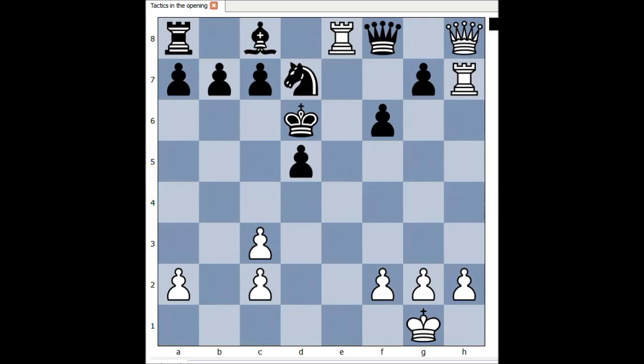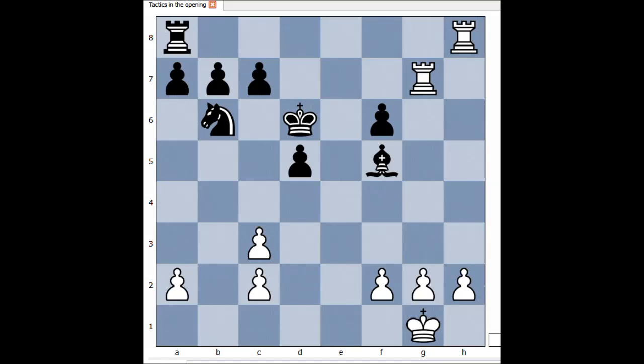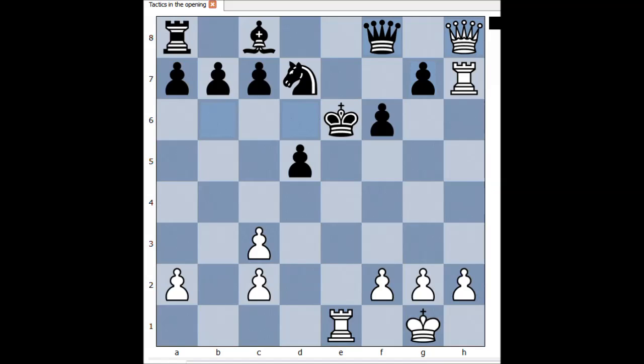One line goes like this: rook to e8, queen takes queen, rook from e takes on h8, knight to b6, rook takes pawn, bishop to f5, and black would continue to fight. However, in this position black resigned. Viewers sometimes complain that some chess players resign too early — this is certainly the case. But we can't really blame the player with black pieces, because he thought that he lost and didn't even see the saving move, which is king to d6. And that is all. I hope that you enjoyed watching this video. I wish you good luck with your chess. Bye for now.